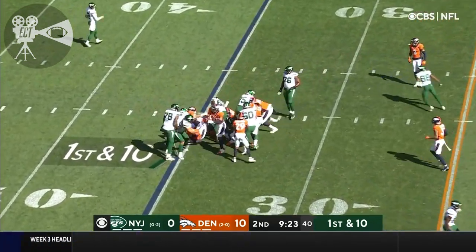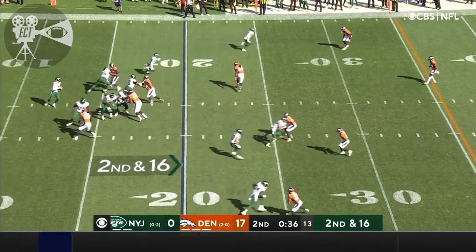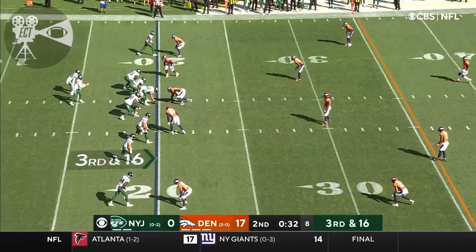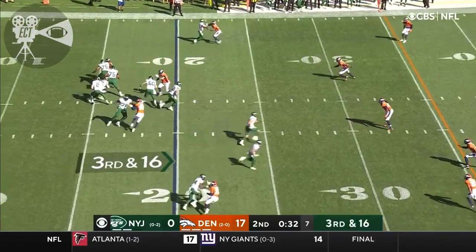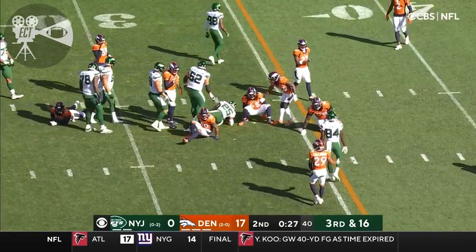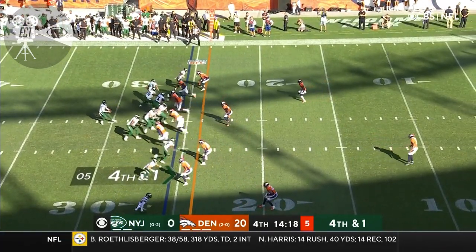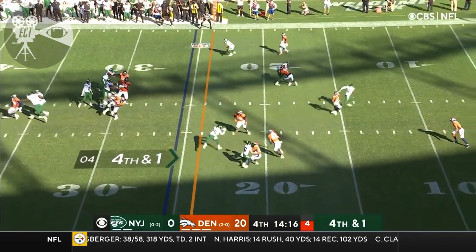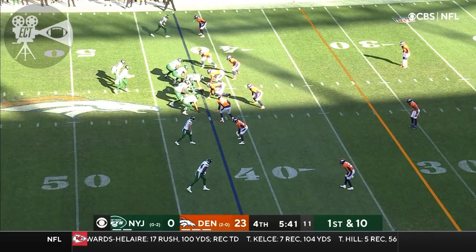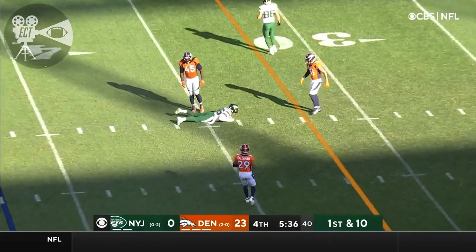Began at their own twenty-five yard line. Wilson from the gun again, thirty-six seconds. Little sidearm sling and it's incomplete. Come back to bite the Jets — thirty-two seconds. Hand off to Johnson, trying to get some of it back. Empty backfield, five wide. Wilson quick cross, incomplete. Pass a little bit low.